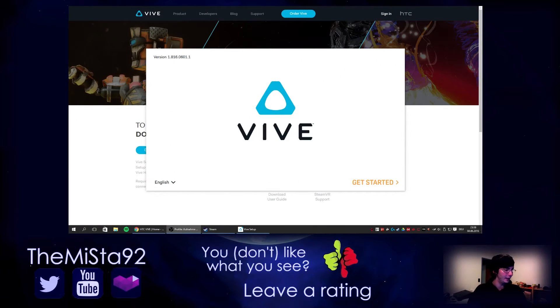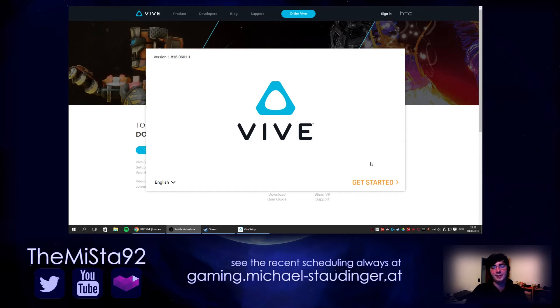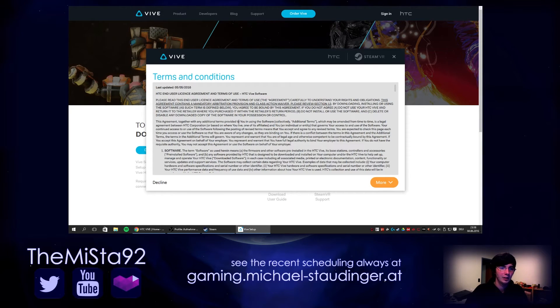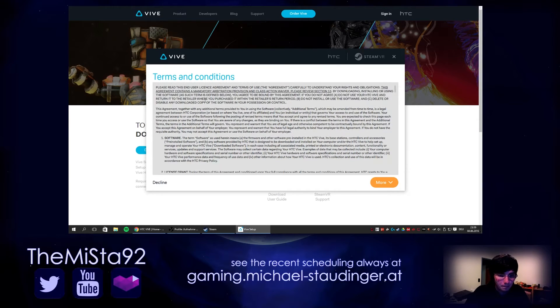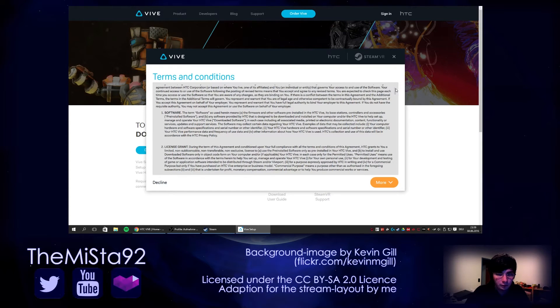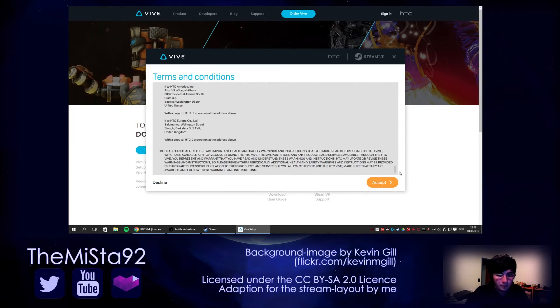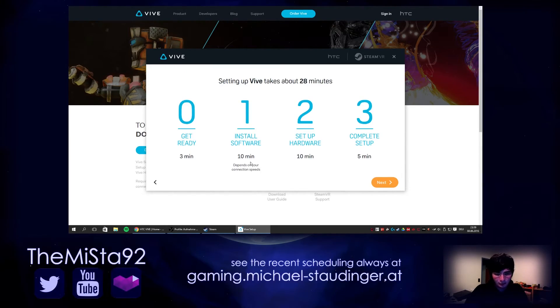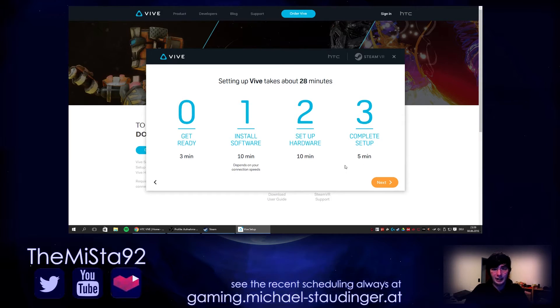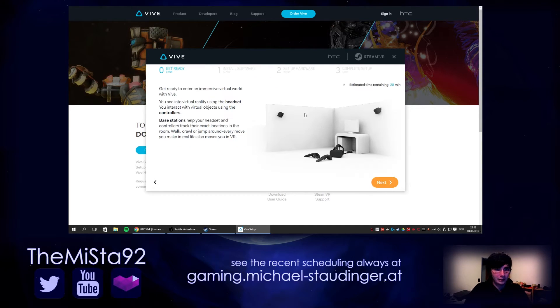I just downloaded the HTC Vive setup and we're doing this step by step, so let's get started. Terms and conditions — let's read it. Get ready: 3 minutes. Install software: 10 minutes. Set up hardware: 10 minutes. Complete setup: 5 minutes. So in total around half an hour — 28 minutes if someone can read. Let's start.